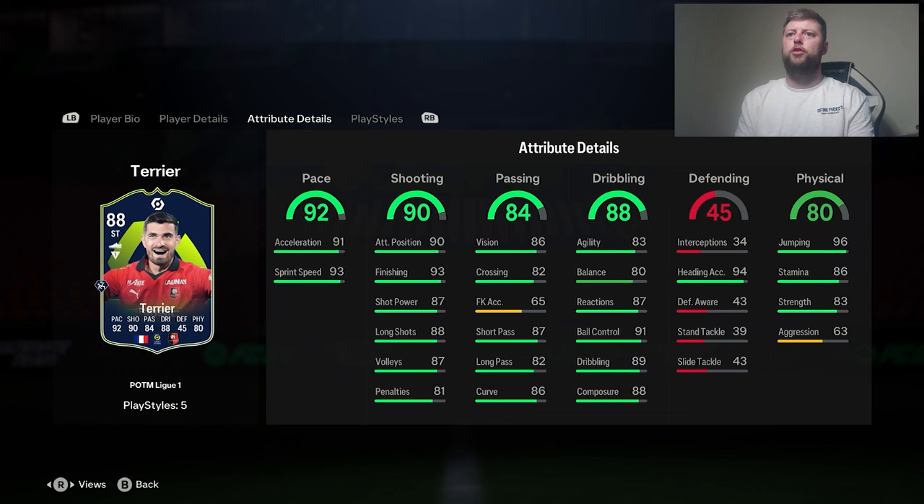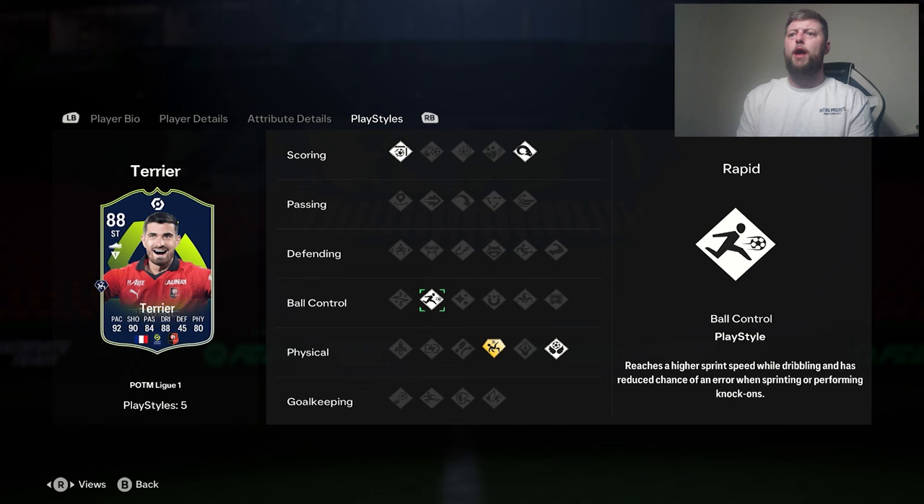What have we got? Pace looking good, shooting decent, passing not terrible as well. Obviously the dribbling could do with a bit more agility and balance, but it's still not the worst. Composure's good, decent amount of strength, heading and accuracy's there. We've got Finesse, Powerheader, Rapid, and then Aerial, and then we've got the Playstyle Plus as well.